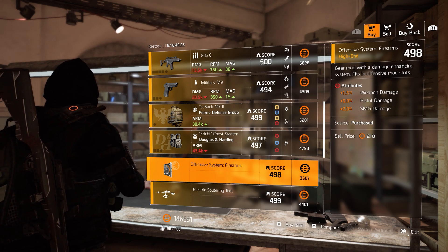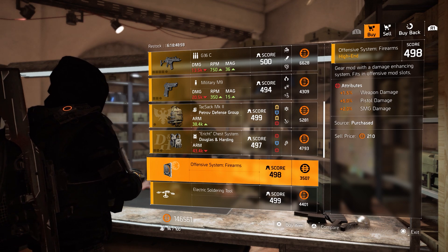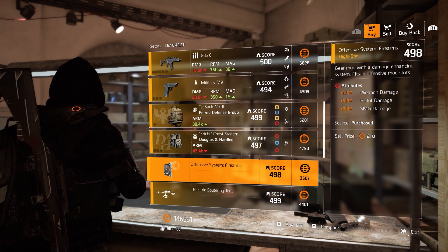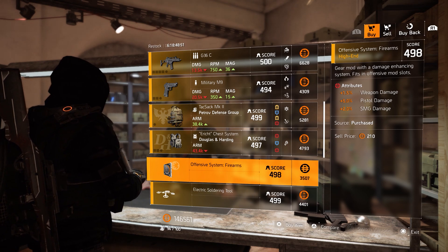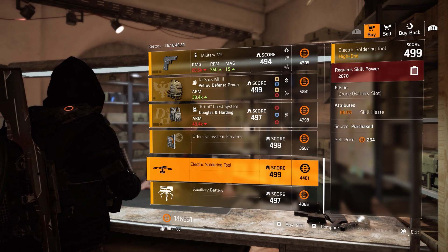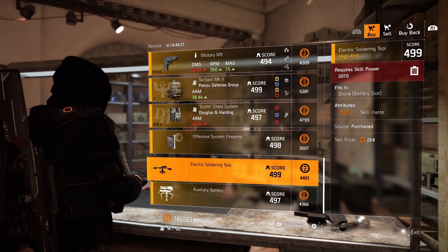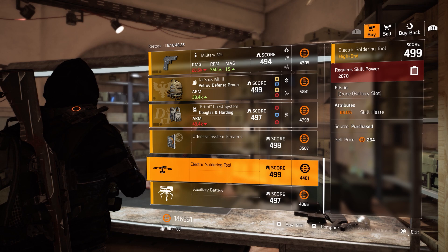I know it's not common to go for your pistol, but it's very nice to build a pistol build. We got a week to play around, so buy a few and play around with a pistol build — it's fun! And the last thing we can pick up is this 69% skill haste for the drone, which requires 2070 skill power.